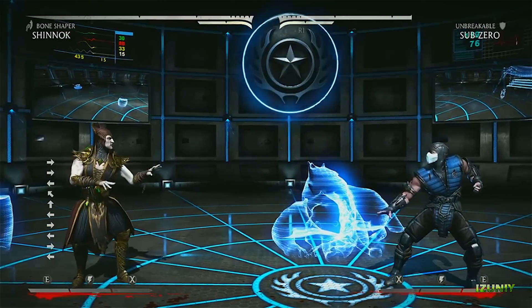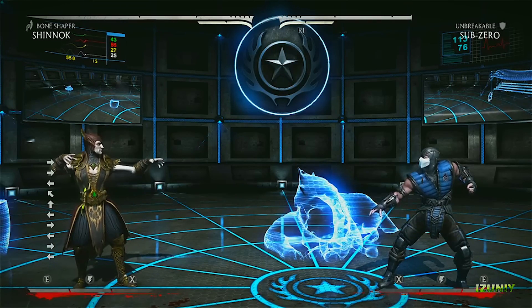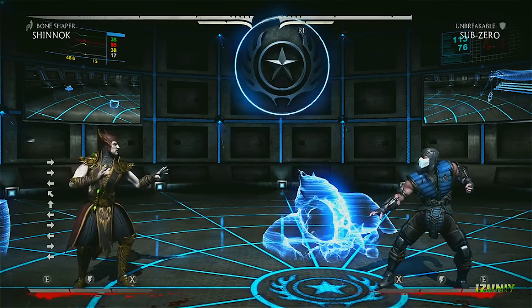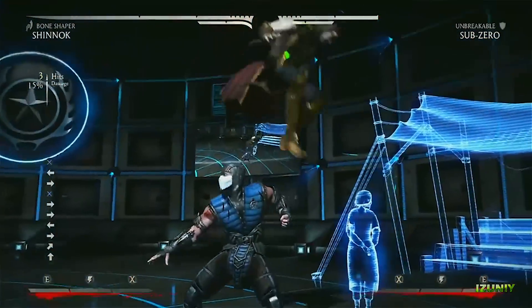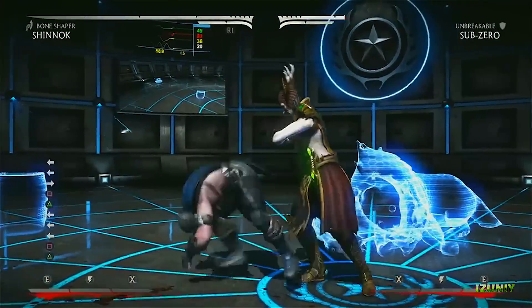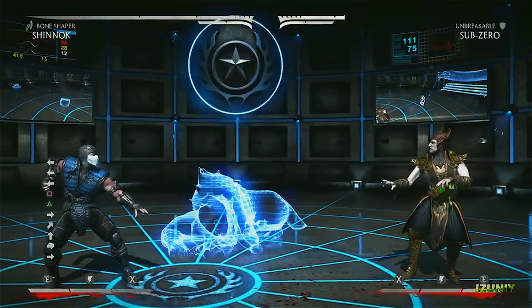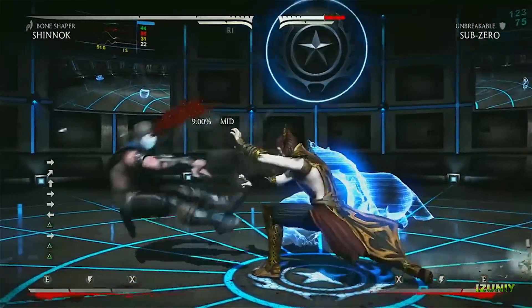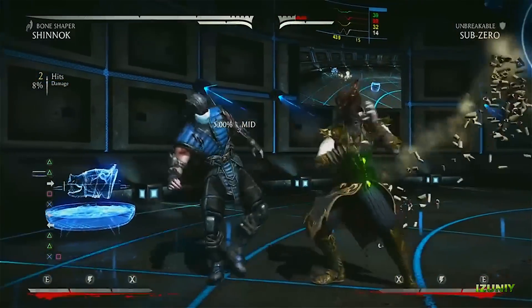One of the tough things with fighting games is bridging that gap between not quite casual and not quite tournament level, and this is a great place to go in and learn how to bridge that gap. Now, Bone Shaper Shinnok obviously uses bones. He can summon different weapons — he's got this Bone Sickle. Hashtag Bone Sickle — it's got a little combo on the guy standing next to you.